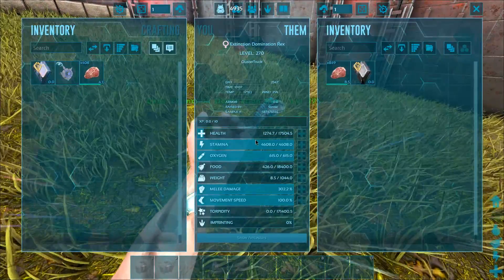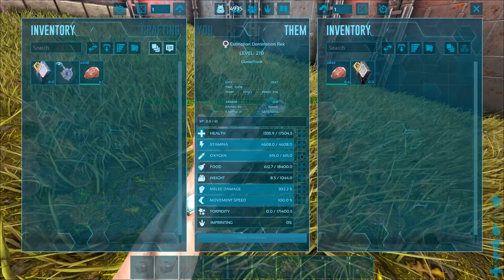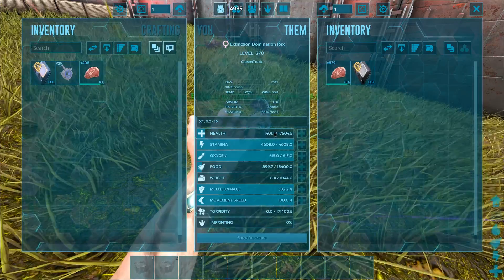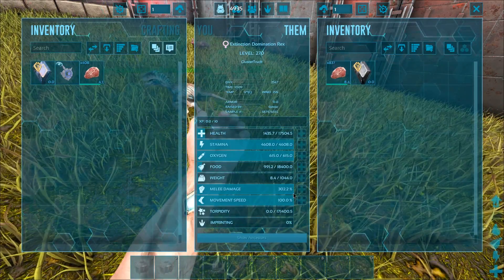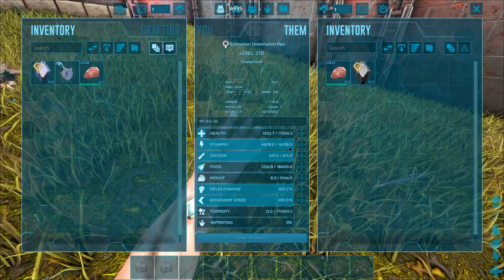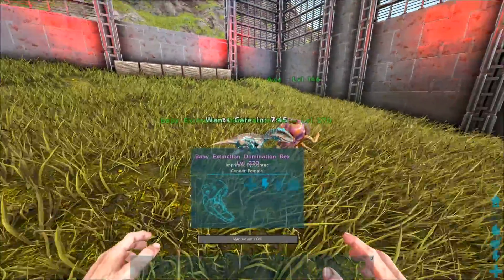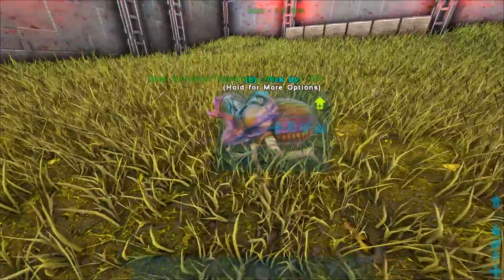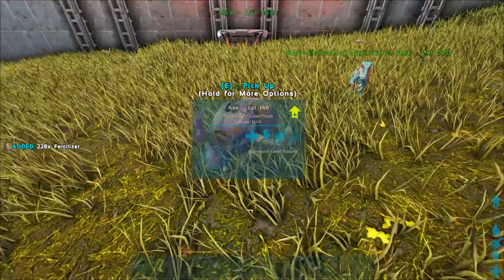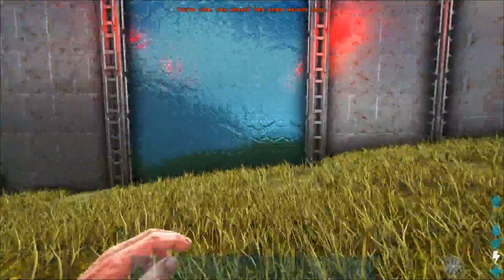The Indominus Rex is kind of crazy. I'm really excited to check out this one. We've already got the other two. I don't know if there's any difference in terms of stats, but I can already tell this one has ridiculously high stamina for some reason. It's got pretty good health, but its melee is quite low and the weight is quite low as well. This thing is crazy looking — let's go ahead and just take it off Wander.